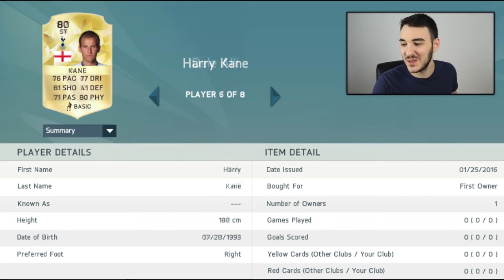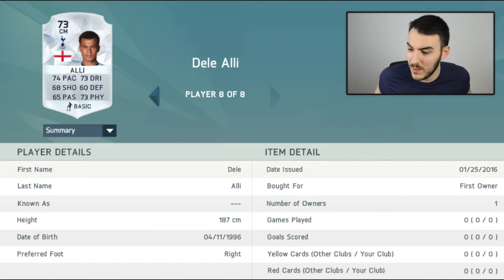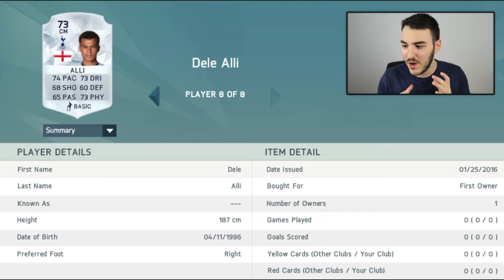Now to our last player — this guy at the moment is unstoppable. Dele Alli, 67 overall — how is he only 67? I've upgraded him to a 73. Some might say it's a bit high, some might say it's a bit low. He's got 74 pace, 68 shooting, 65 passing, 73 dribbling, 60 defending, and 73 physical all-round. Very, very good stats and he looks like an all-round player at the moment. He scored that fantastic goal.